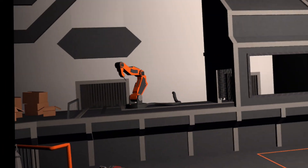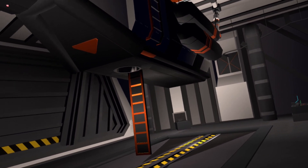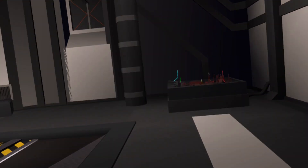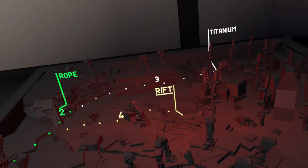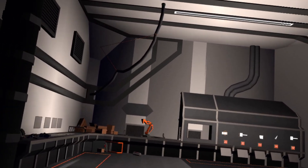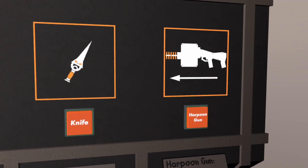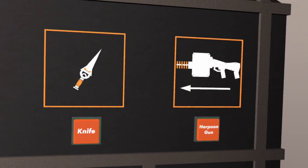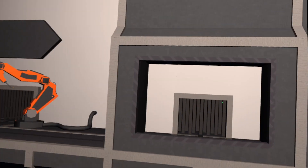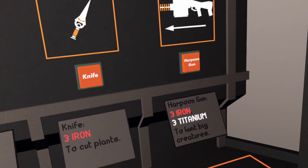This concludes the playthrough of Abyssal Frost. It looks like we'll have to do several rides to explore the whole planet and get all the materials we need to rebuild our ship. We also have the ability to upgrade the ship — there's a harpoon gun and knives, so it looks like we'll have to fight some creatures later.